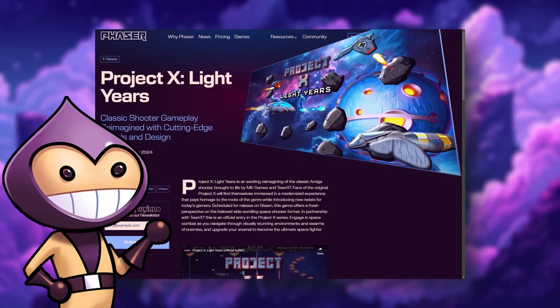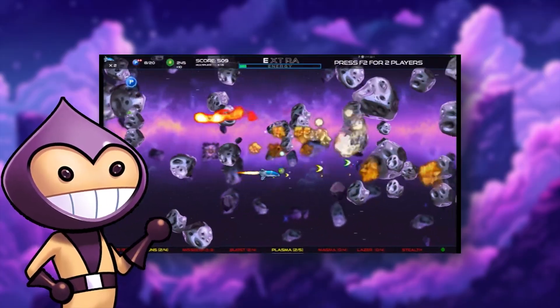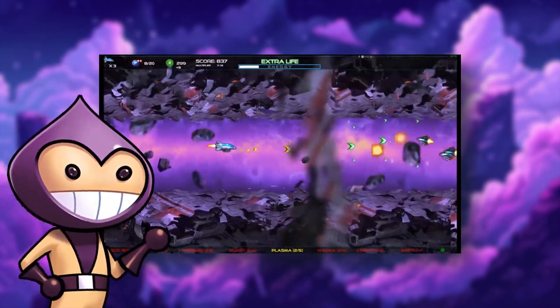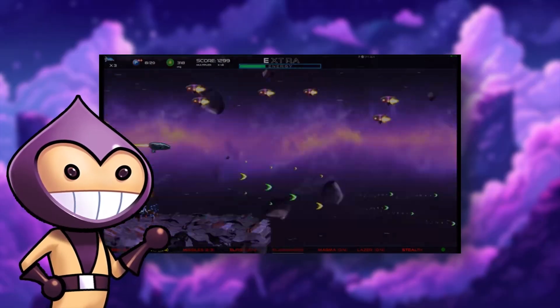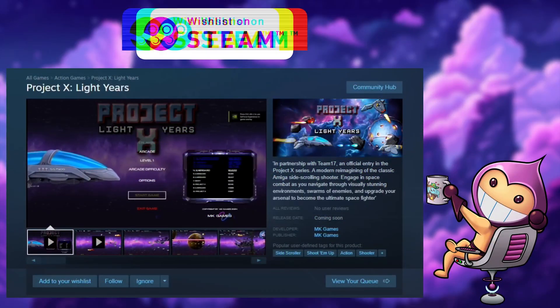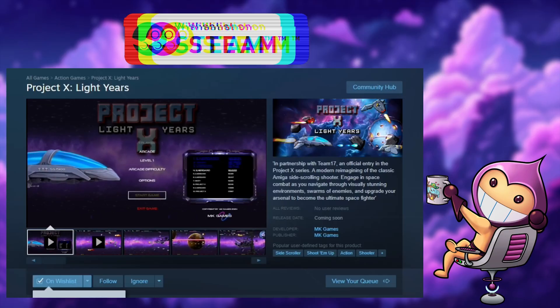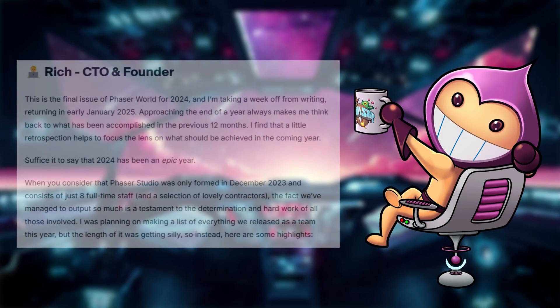Our pick of the week is Project X: Light Years — an epic reimagining of the classic Amiga shooter. This gem is brought to life by none other than MK Games and Team 17. Trust me, it's got everything you want: nostalgia, stunning visuals, and heart-pounding action. Make sure you add this game to your wishlist — there's also a playable demo out right now so you can get a sneak peek of what's to come.